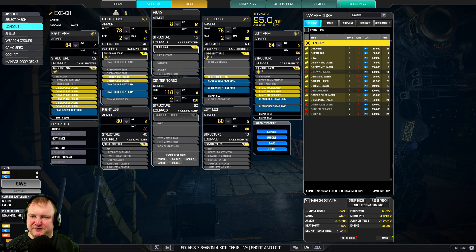We're building it with a medium pulse laser and small pulse laser configuration. The right arm is taken from the Executioner D, just small pulse lasers in there. The rest is filled up with medium pulse lasers and double heatsinks. 63 firepower, 64.8 kph normal speed, and a 1.14 heat management.